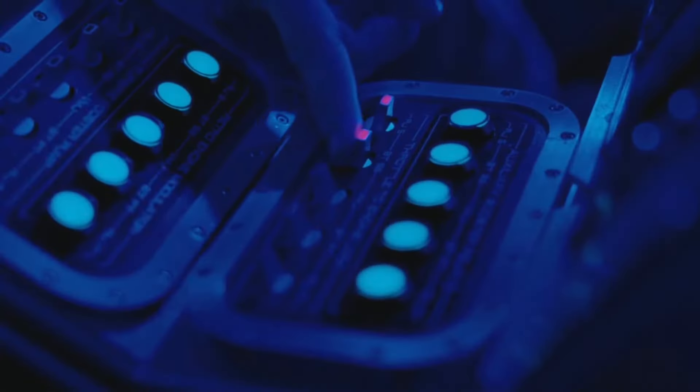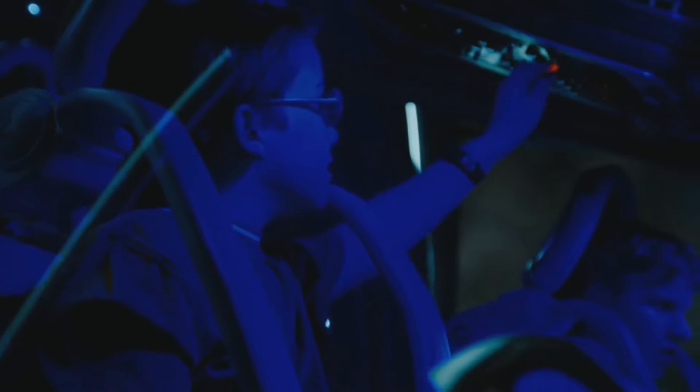Engine sequence activated. Flight controls are green. Anti-detection shield. Hydraulic systems are good. Activate. Right. It's the primary fuel pumps. Main engine start.